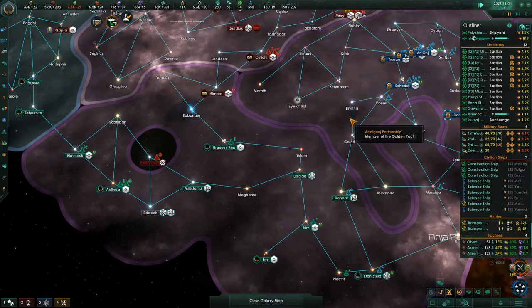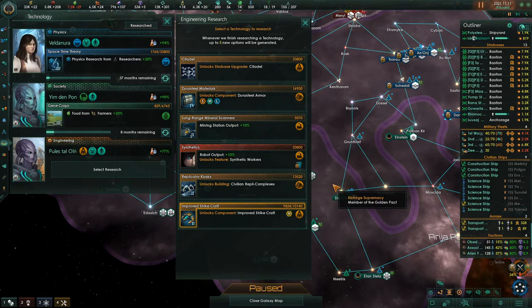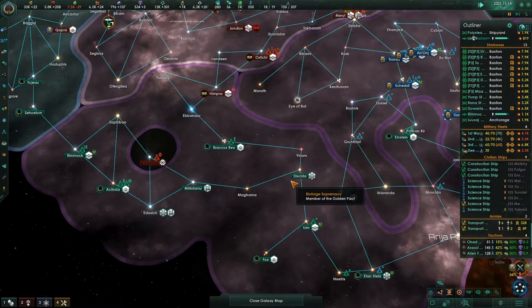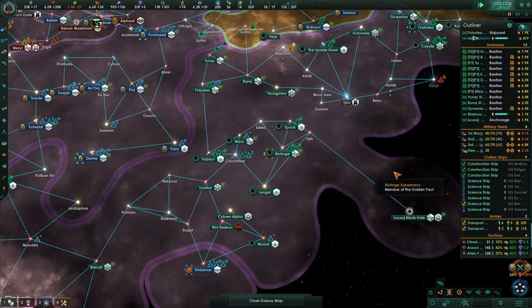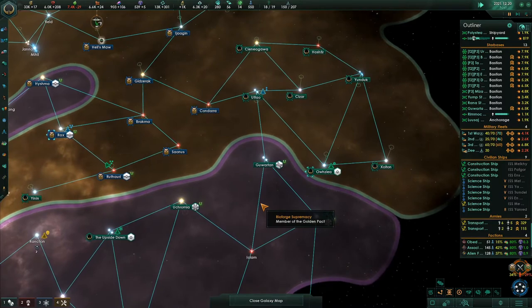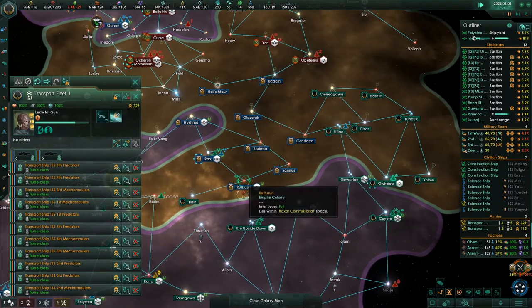We're selling to keep ourselves afloat. Research complete — cruiser hit points, that's nice; durasteel armor; mining station output; and then synthetic workers, oh we really need this. Those guys are all doing what they're supposed to be doing. We took that planet, that's fantastic.